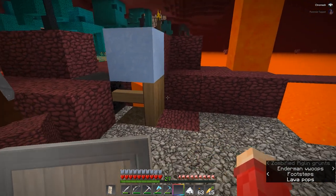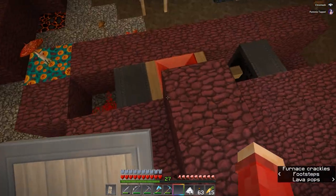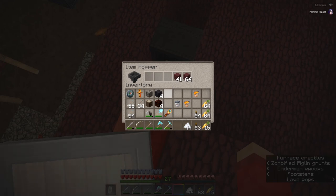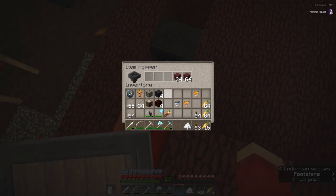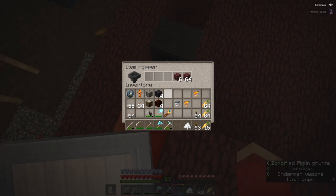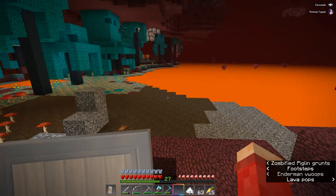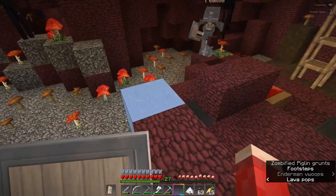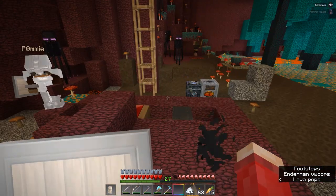Let it make at least one basalt so we know we didn't leave things in bad condition. It's going quite quickly actually. We need just over one stack now — last stack is draining, okay good. I wish I brought my fishing rod. Should we do some fishing? Can you actually fish in lava? No, we cannot.